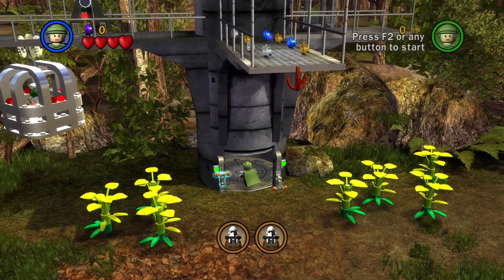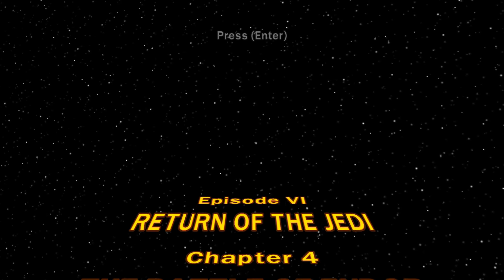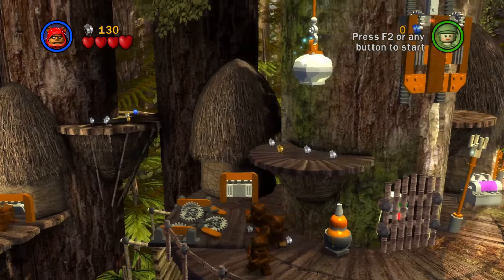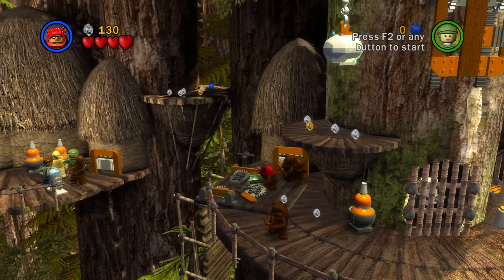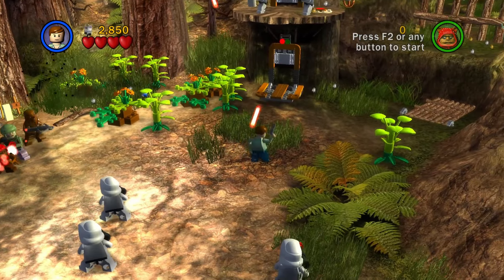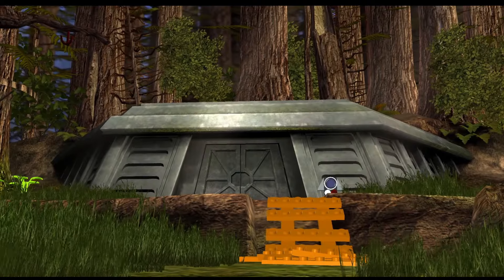Get up to the AT-AT normally and take out the Empire's satellite dishes. Chapter 4, The Battle of Endor. Just like all of the other levels, this level doesn't have anyone who can use the force, so no force uses. We'll battle our way through the forests of Endor, get to the Imperial base, and blow it up from the inside.